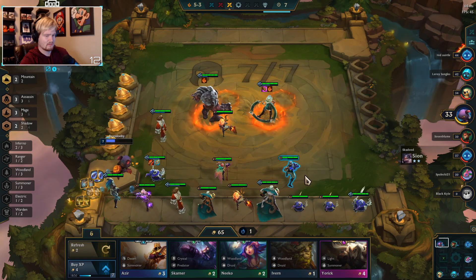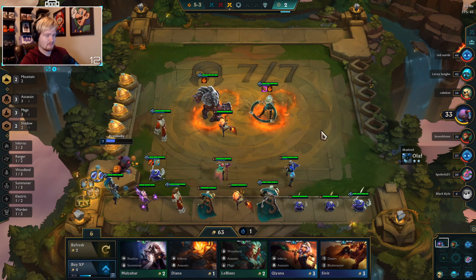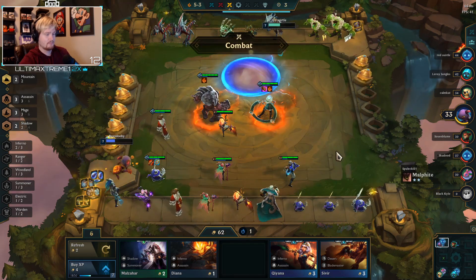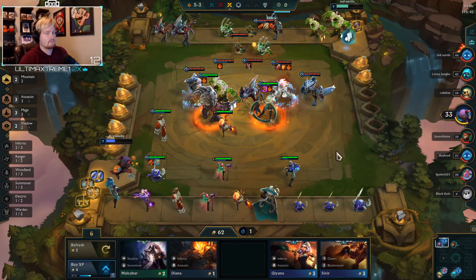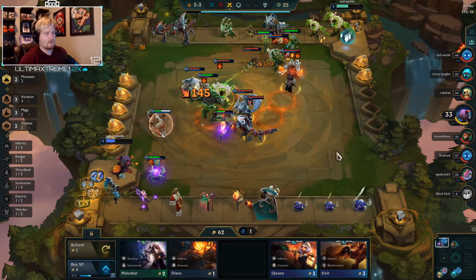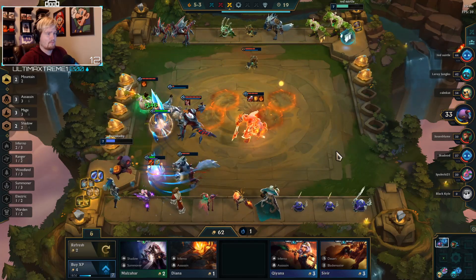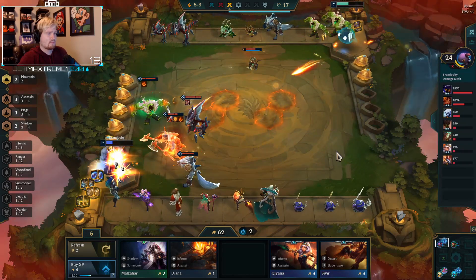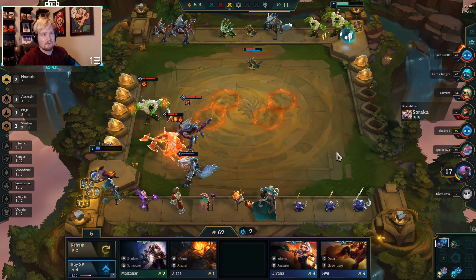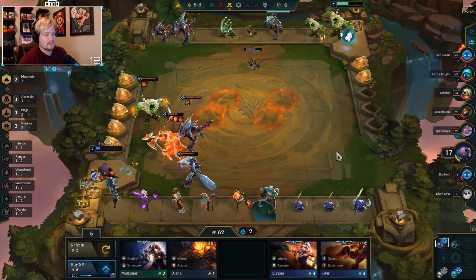We need this last Veigar but we're not getting it at all. I need to quit rolling too because we are falling behind in gold. And we're falling behind in game too because we don't have the power to make up for the lack of a front line. We need to just be one-shotting stuff right now.